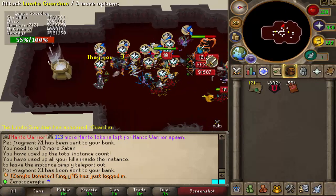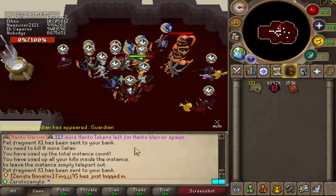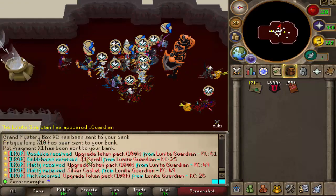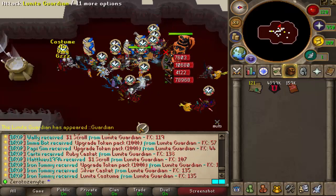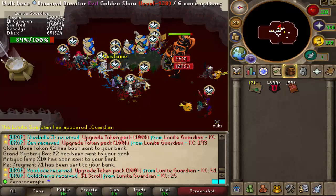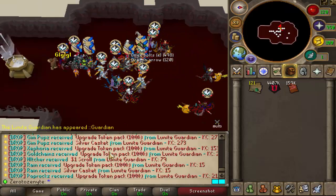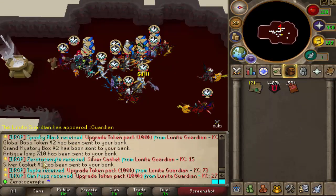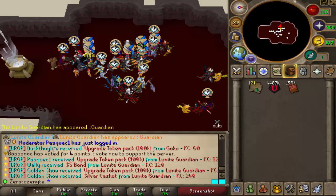The Guardian spawned again — kill number 3 or 4 this episode already. We better get a drop! The bad boy is dead. Give me a Lunite piece... Silver Casket, Ruby Caskets. I don't think I got anything again. So many people are getting stuff and I'm not getting anything. I got Pet Fragments, Global Boss Tokens, and a Great Mystery Box — I'll take it. Another Guardian too! Next Guardian is dead — we got a Silver Casket. Any more Lunite pieces? Nope.